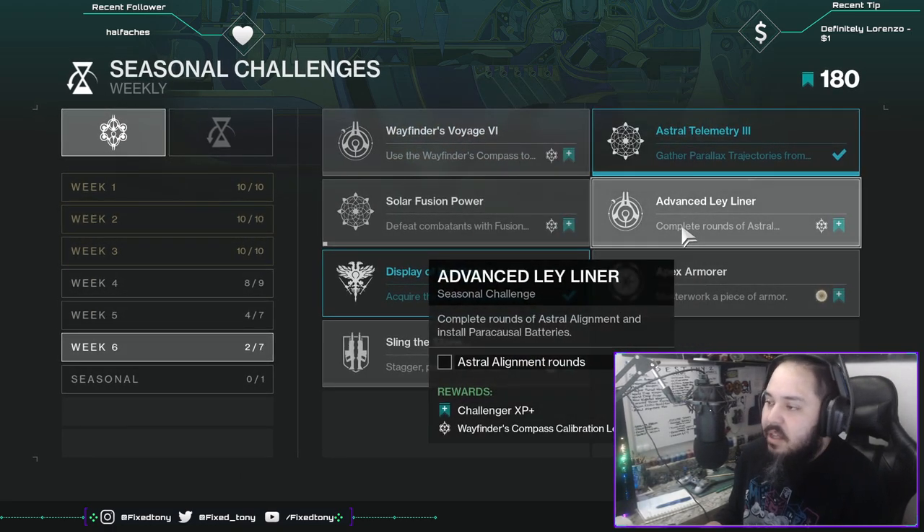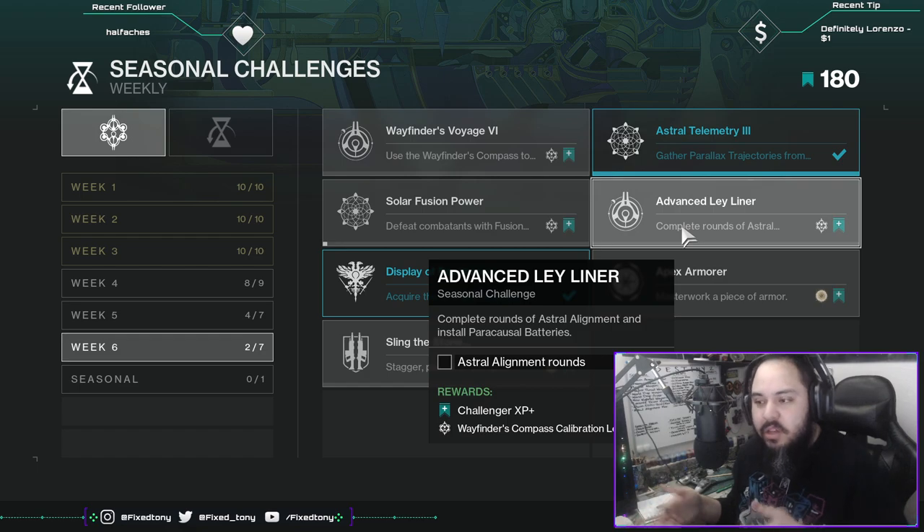The next one is Advanced Lay Liner: Complete rounds of Astral Alignment and install paracausal batteries. This one's not hard — just do the activity. Honestly these are all just do what you usually do, just add a weapon or complete alignment rounds. Not hard at all.